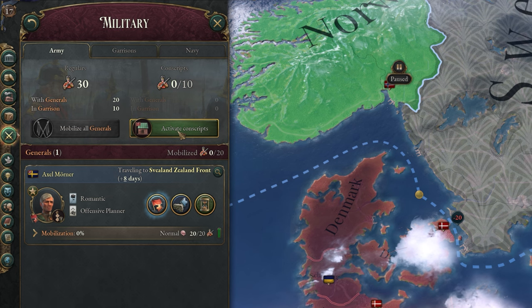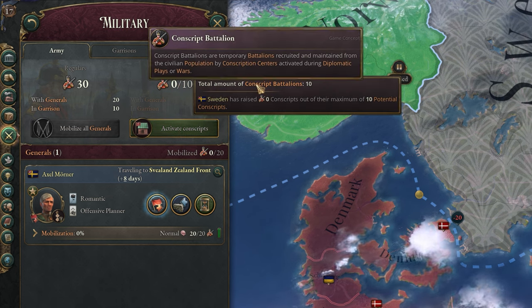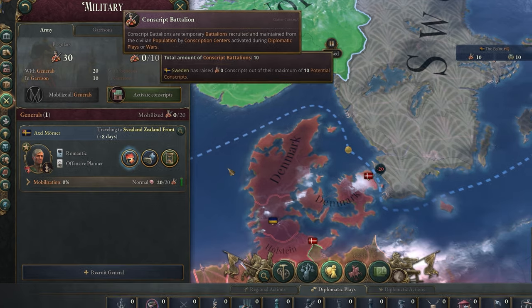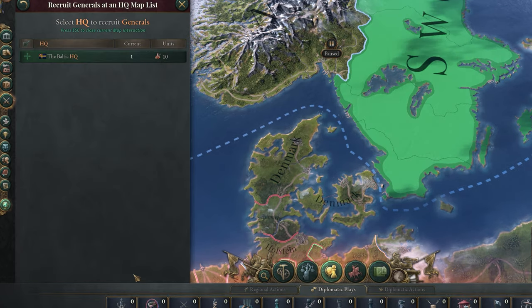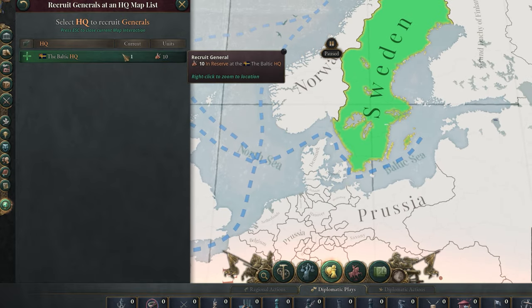From this tab, you can also activate conscripts during wartime, which will pull people from your population for the duration of the war to fight for you when you need extra troops, of course impacting the production of your entire economy, so be very careful when doing this. At the bottom of this page, you can recruit new generals in any of your HQs. HQs are just places where you have a large amount of land, so if you have one in America and one in Spain, you might as well recruit a general in America for a war over there rather than move one all the way over from Spain.